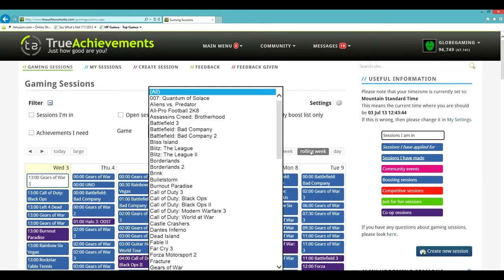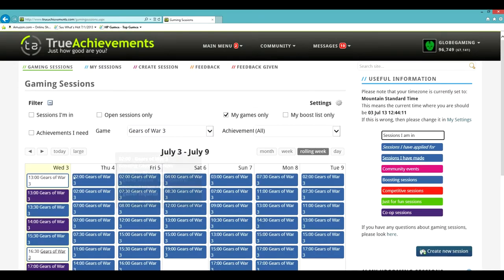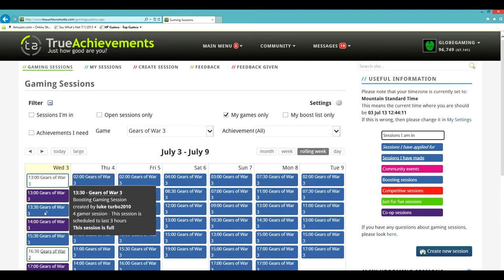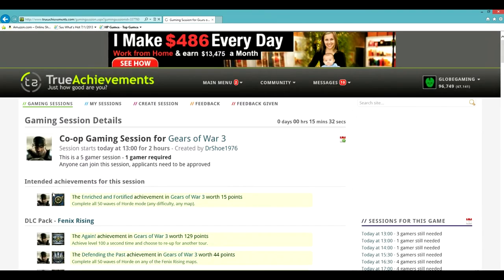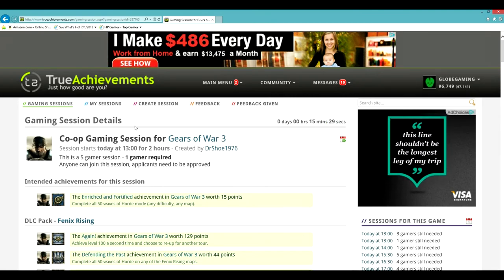Go ahead and click on whatever game you need - I'm going to go with Gears of War 3. These white ones are sessions I'm already in, and it'll tell you over here what every color means. If you go over any session, it'll tell you details about it - like whether the session is full. It'll tell you up here how many more minutes until it starts, if you're confused about the time thing on this website.